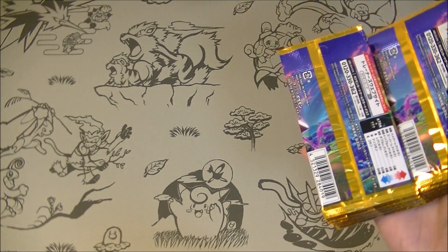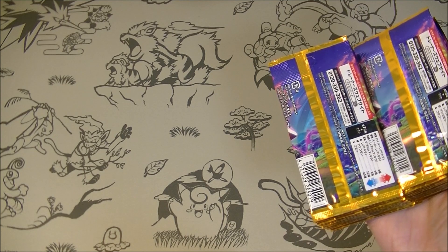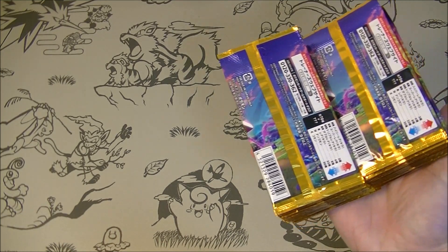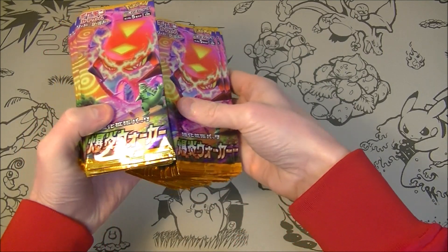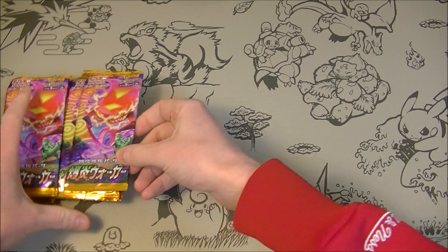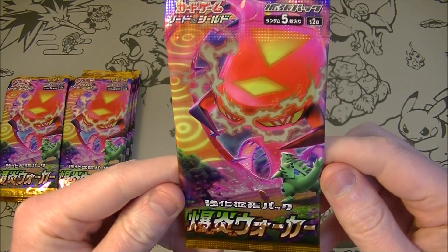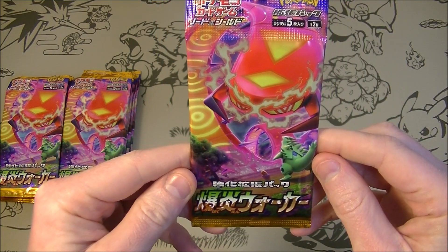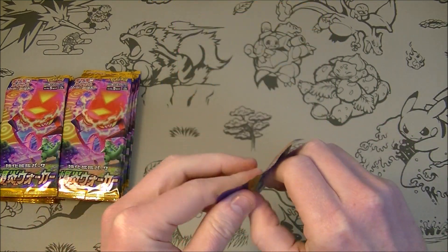Let's get this box out of the way. Nice box art. The pack art is very nice — it's got the little Diglett on there. I like that a lot. Let's open and see what we can get.